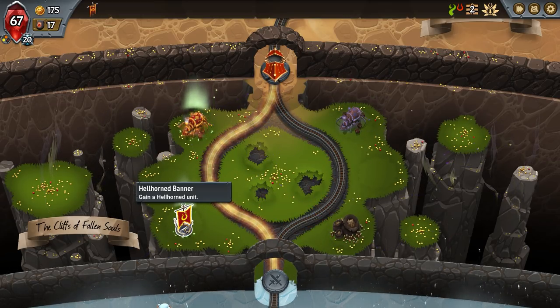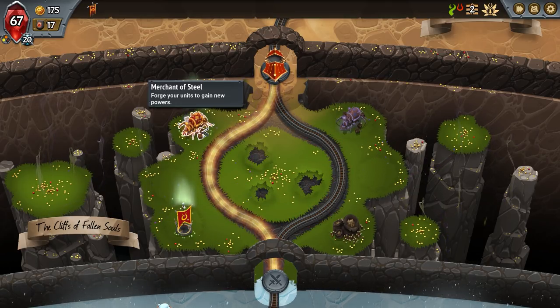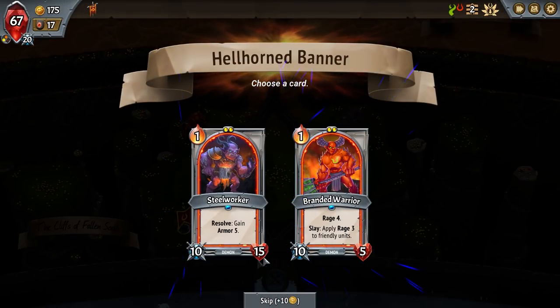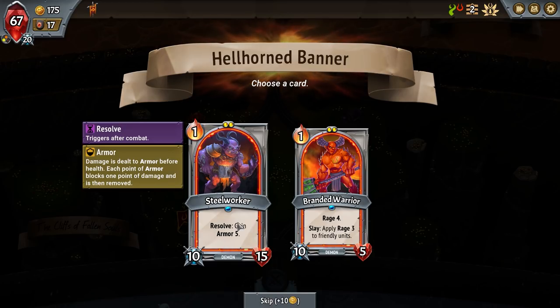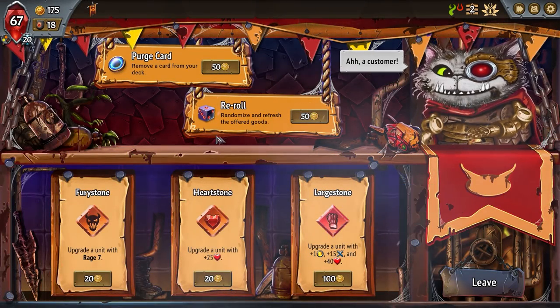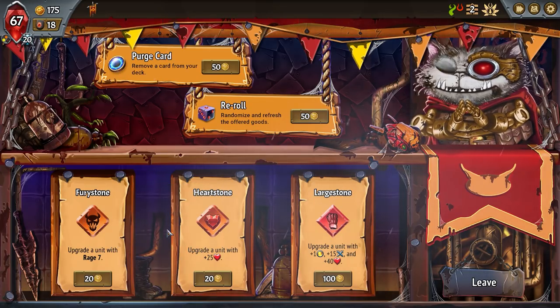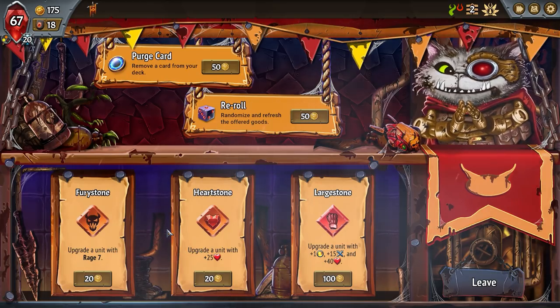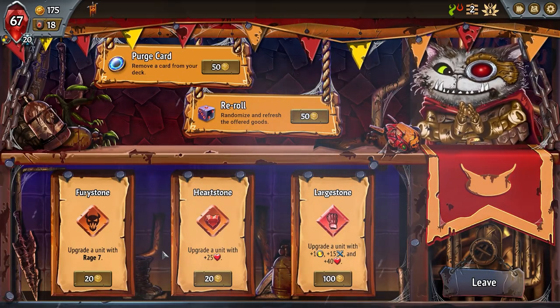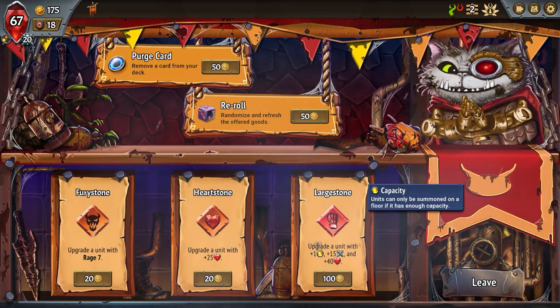We may or may not see imp synergy in this run. I can choose which path to go: one side gives a Hellhorned unit, the other gives money or forge spells for new powers. Let's go check out the Hellhorned unit — the Brand Warrior gains armor five on resolve, meaning after combat. If you put this guy on the third floor by himself, by the time enemies reach him he'll have a ton of armor. I'd rather have a tank to stop guys reaching the top. Fury Stone upgrades available: plus rage seven, plus 25 health, or plus one pip and plus 15.